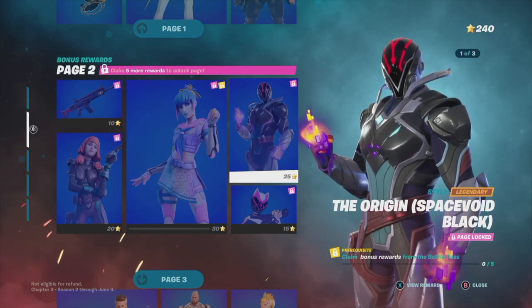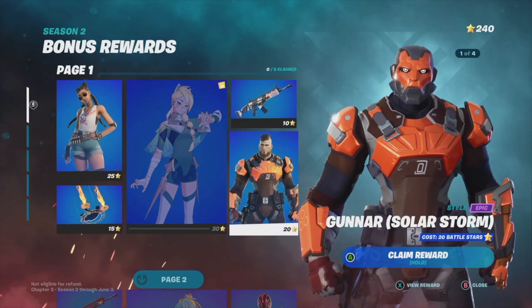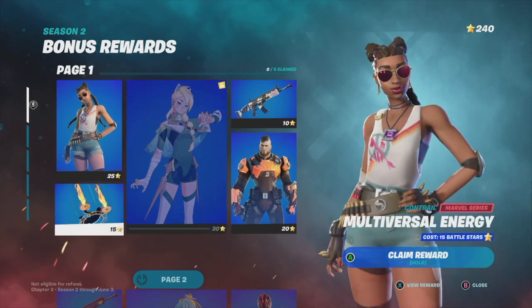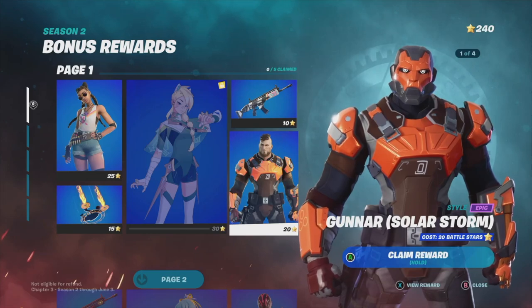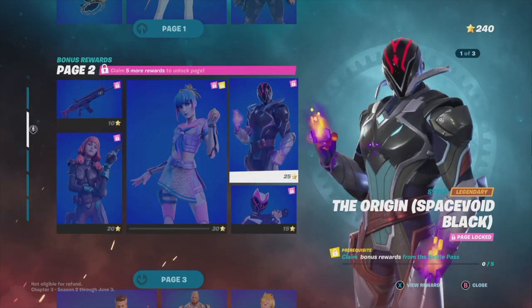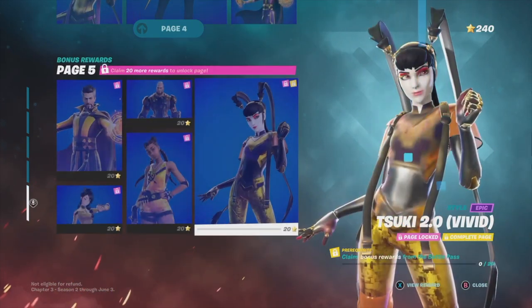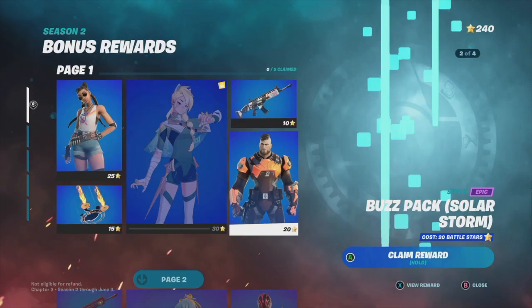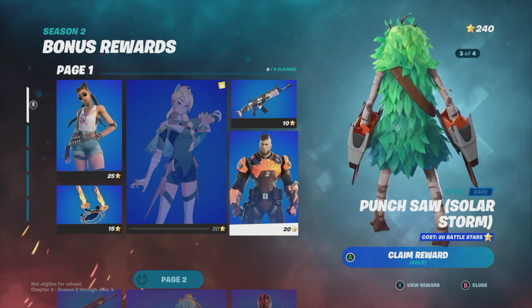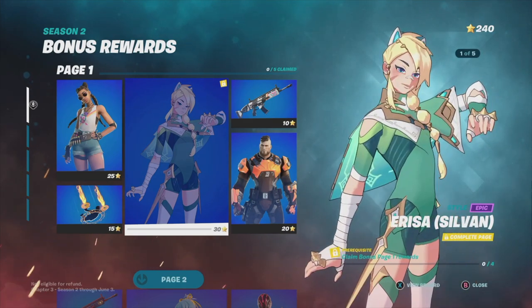To claim page two it tells me I need five more rewards to unlock it. That means I can't skip page one — I have to unlock items one, two, three, four, five — the entire page one — in order to move on to page two. The same goes with page three, page four, and page five. You have to go in order one by one because that's the only way to unlock the next page.